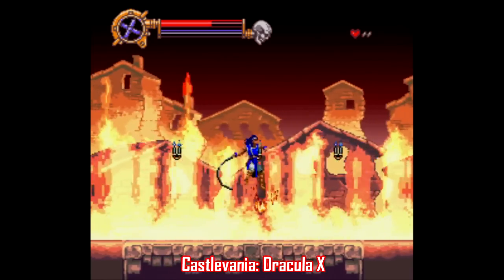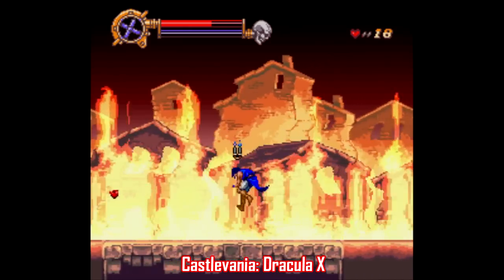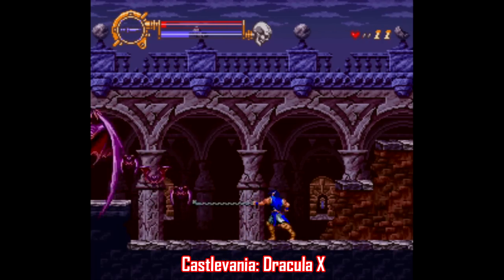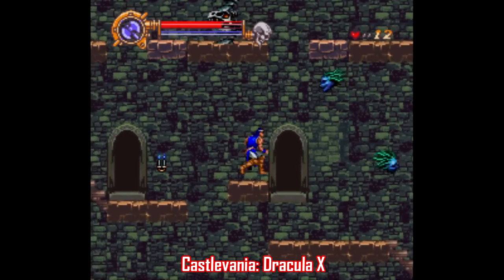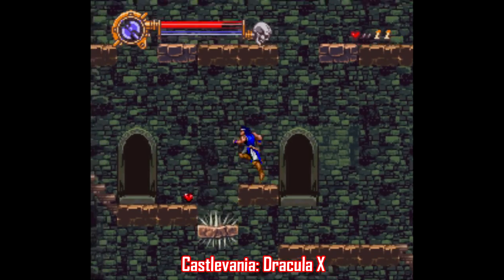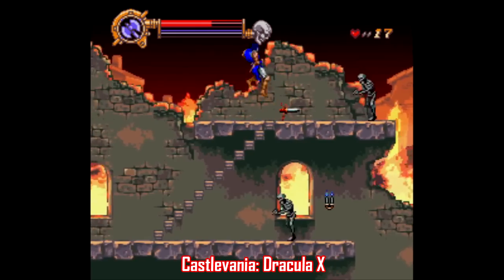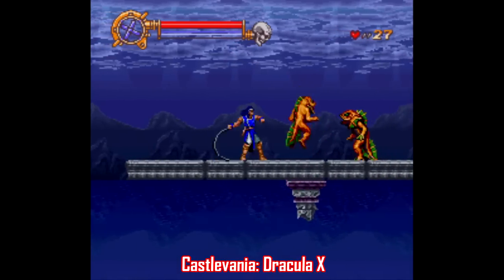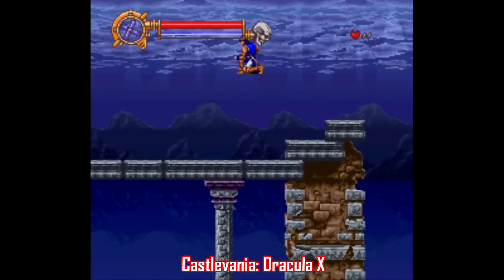Number 8: Castlevania Dracula X. I know this game is much better as Rondo of Blood on TurboGrafx-16 CD, but this is still a perfectly good playthrough especially for this time of year. This game shouldn't really be seen as a follow-up to Super Castlevania 4 — it's more of a throwback to the original Castlevania series on NES since you can only whip in two directions and the difficulty has turned up several notches. There are nine levels, and the visuals here are spectacular throughout. The soundtrack kicks ass too, so even though this might not be the best version of this game, it's still a good time on Super Nintendo.